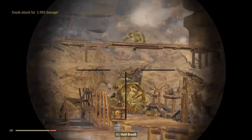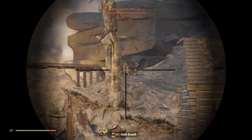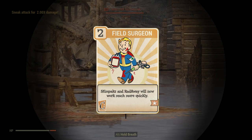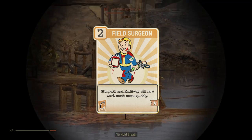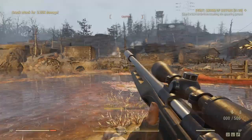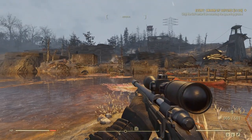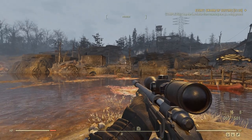Personally, I ended up with both of these equipped, as I just had so many Charisma points. Additionally, I did have the Field Surgeon perk card, which makes Stimpaks and Radaway take effect much quicker. Fast healing is helpful in a close fight, but shouldn't be relied upon too heavily. If you need to heal or remove Rads, do it ASAP.